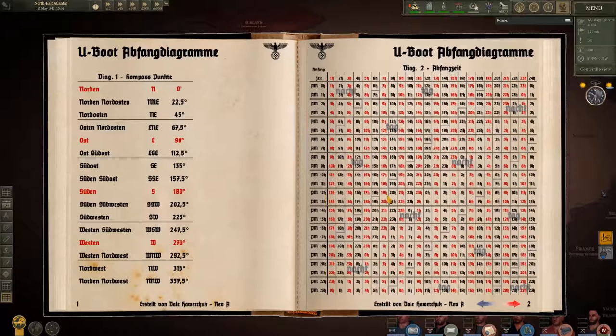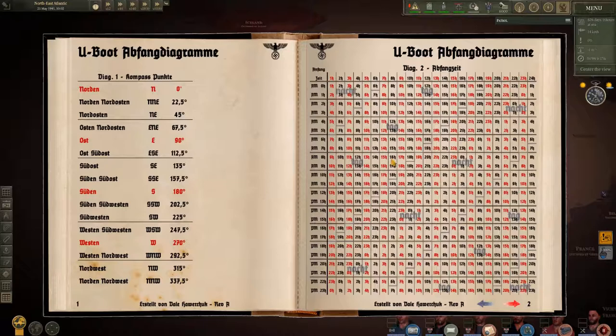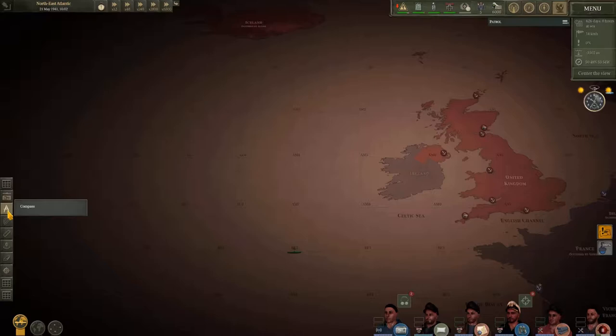By right-clicking the book, it closes. The next step is adding the torpedo heat time charts that Dale Habertchack made and shared on Reddit — he translated them to German. Maybe I'll also include a nomograph design from Andrew Hart, which is a handy scale for quickly calculating speed and distance.